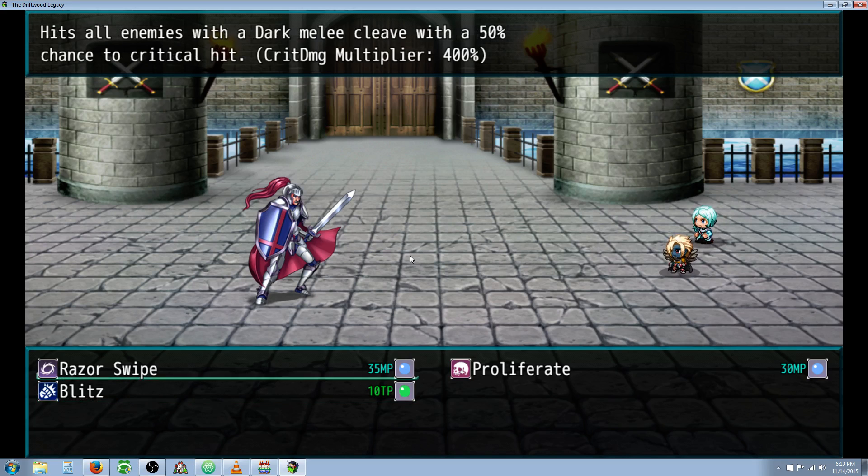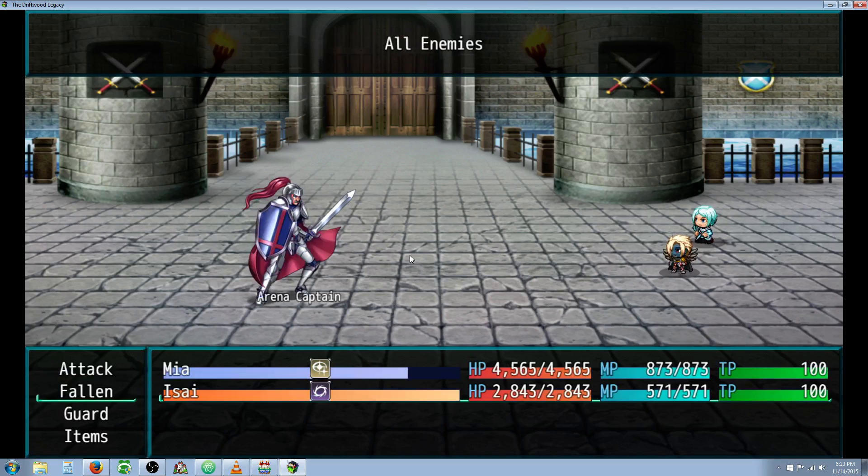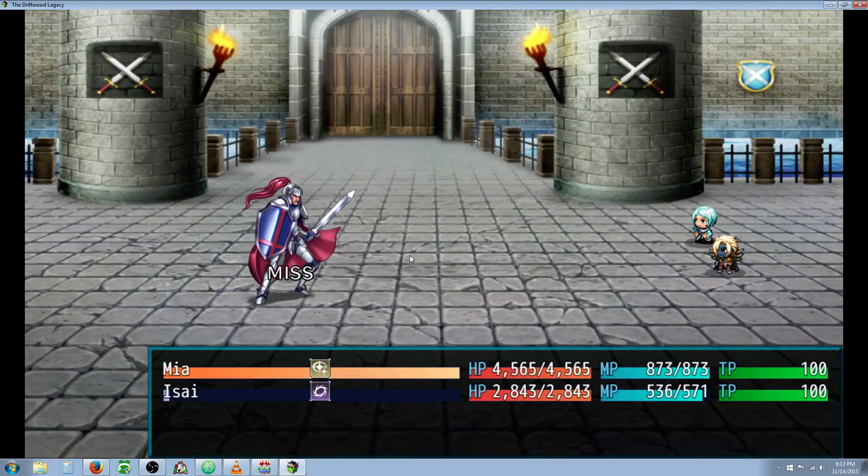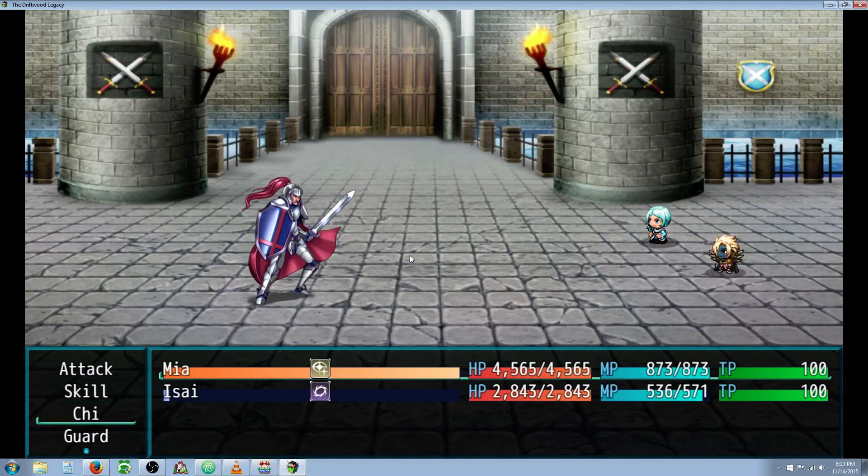Let's take a look at the first skill. This is called Razor Swipe — it takes MP, it hits all enemies with a dark melee cleave, with a 50% chance of critical on hit. The crit damage multiplier is 400 times, and the default is 300, so it does a little bit of extra damage. Keep in mind that this would be an AoE, so this would do damage to everybody.